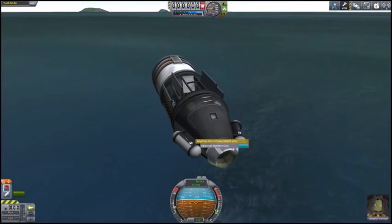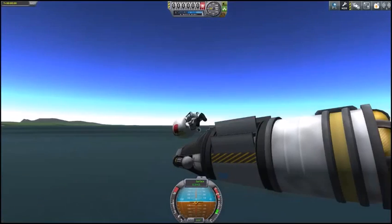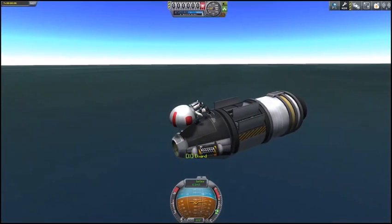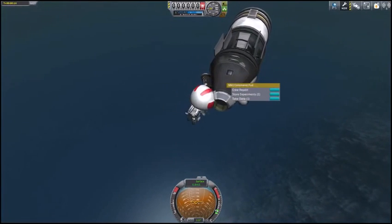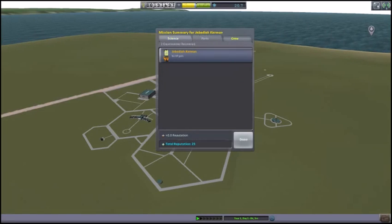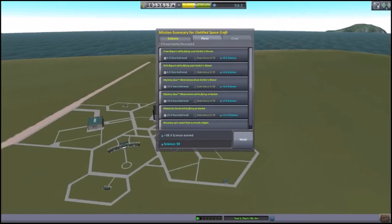At the ocean, don't forget to observe your other Mystery Goo container — the goo immediately escapes into the water but we get the science. Let's take an EVA report flying over Kerbin's water, then since it counts as flying over Kerbin's water, we'll do the same thing. Store your experiments in the capsule, then do another EVA report actually swimming in the ocean. Rather than climbing back in, we'll just recover. It only recovers the vessel you currently have set as your active vessel — so Jeb is back with 8.2 science, but we need to recover the ship as well, which has an additional 38.4 science on it.